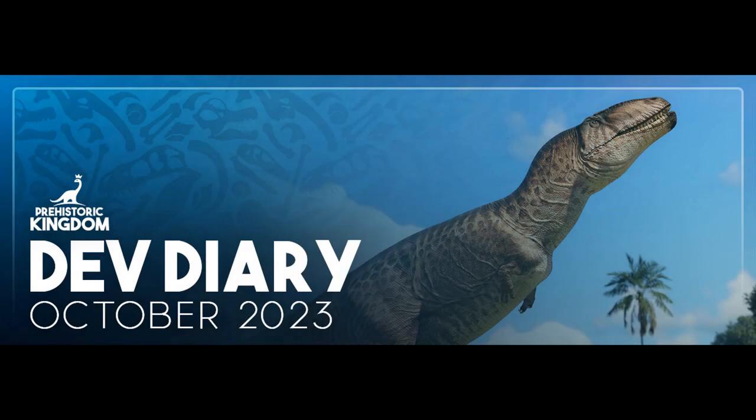Hello everybody and welcome to a new dev diary from Prehistoric Kingdom, and this one is a bit of a doozy because we get new species — two new species in fact, or three if you count the last one. We've got a new dinosaur, a new mammal shown, and we're going to go through a quick overview of Update 8 and its pre-release public test branch to see what issues can be fixed before its official release. We've also got a big surprise for the dinosaur revealed for Update 9, the Grasslands Update.